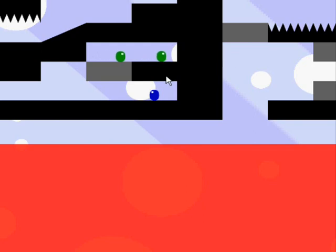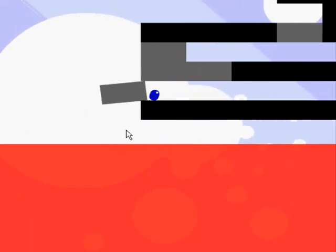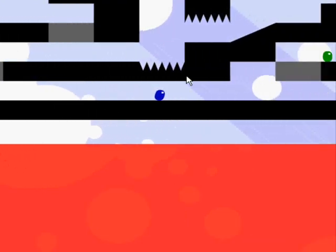This is level 10 of Box Clever. Here's what we're going to do: we're just going to run over here, click this box so it's detached from the other blocks, push it over, push it into the red. Ok, it's gone now.